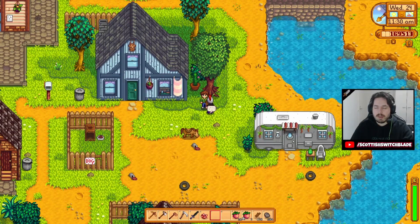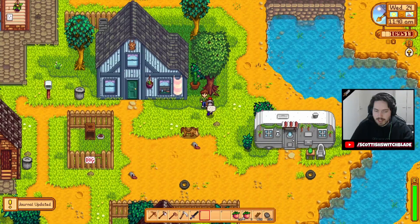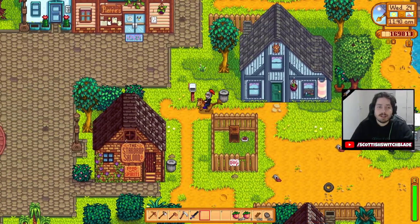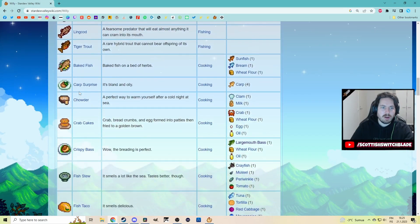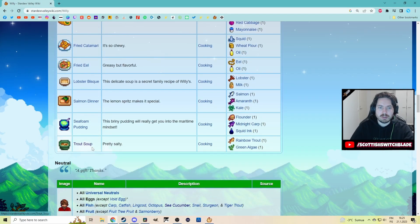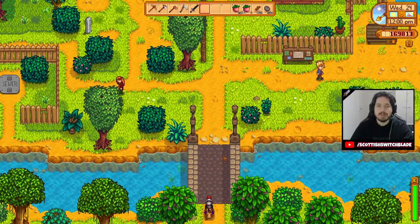I just gave him the fucking Diamond — I don't believe that. I gave him the fucking Diamond, and it was just like, thanks. Willy's likes: Gold bar, Quartz, all these fish, fish taco, seafoam pudding, trout soup. Just for ease, I'm just going to buy one and give it straight back to him.